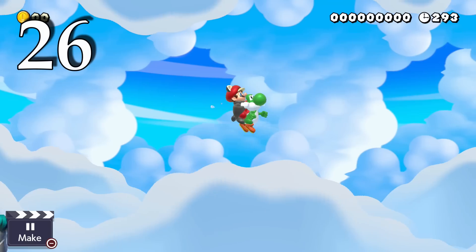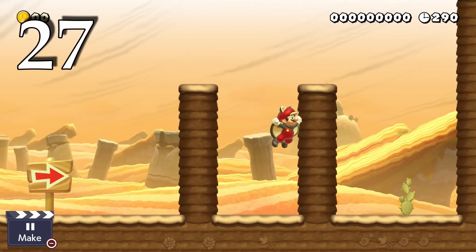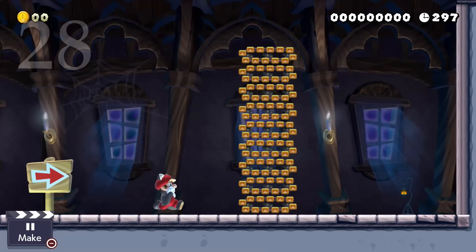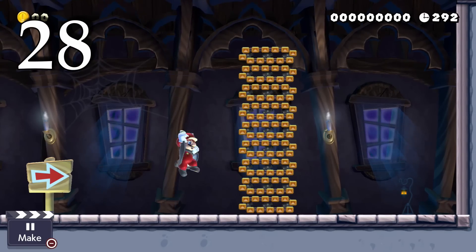You can't glide while riding Yoshi. You can cling to a wall for about 2 seconds before sliding down it like normal. You can cling to the side of a wall of conveyors and go up or down depending on the direction of those conveyor belts.